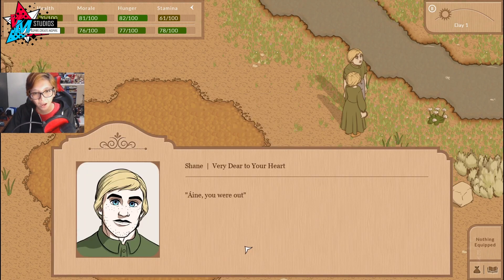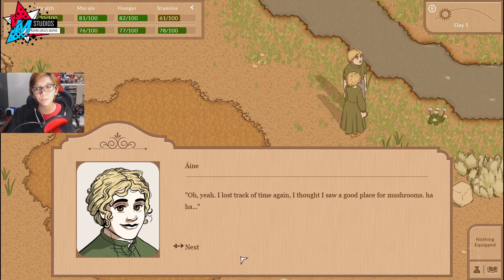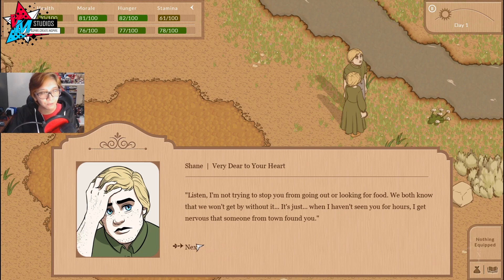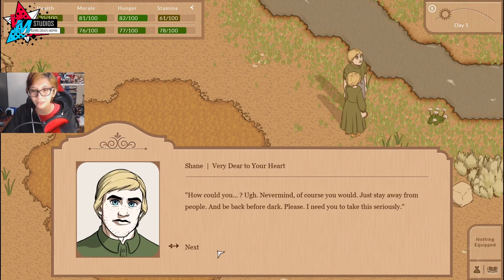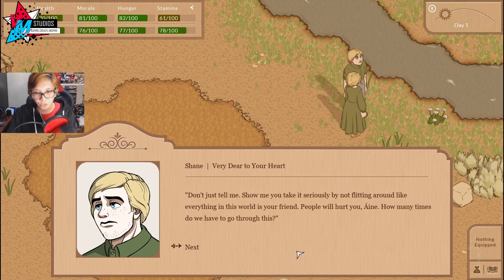Let's talk to Shane. Onye, you were out past dark again last night. I lost track of time — I thought I saw a good place for mushrooms. I'm not trying to stop you from going out or looking for food. We both know we won't get by without it. It's just when I haven't seen you for hours, I get nervous that someone from town found you. It sure would be nice to meet our neighbors. Just stay away from people and be back before dark. Please, I need you to take this seriously. Don't just tell me — show me you take it seriously by not flitting around like everything in this world is your friend.